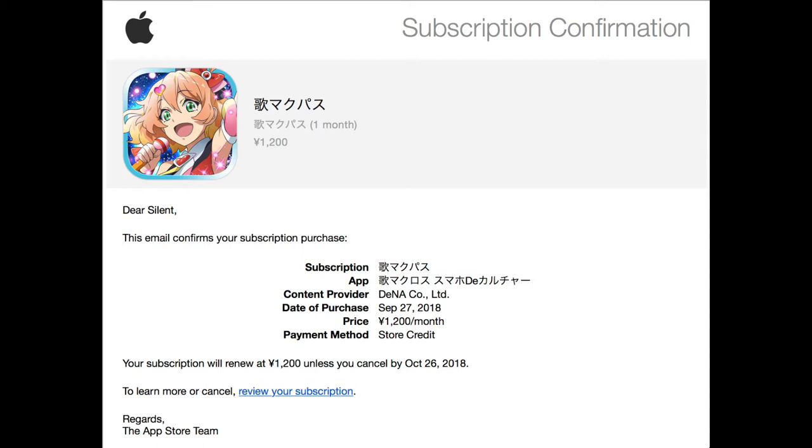As you can see on the screen, I have my receipt from the Apple Store after purchasing the Uta Macross Pass, and it lasts until the 26th of October 2018 from the date I purchased it, the 27th of September 2018. It will last you a month duration and they will calculate the days within the month itself so as to cut off the subscription once the deadline meets its due. Do take note if you're an Android user, pay attention to the subscription end date on the receipt itself.